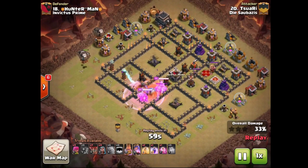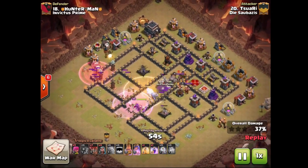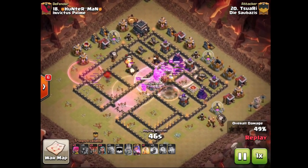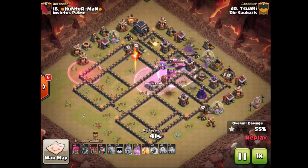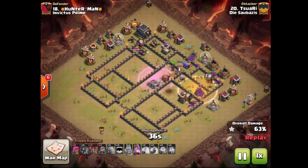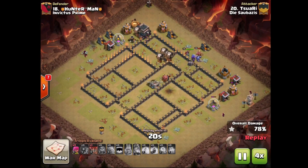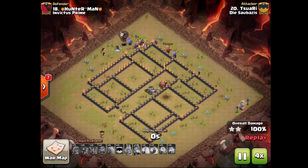Uses a couple balloons already, gets that first and second air defense down very quickly. Takes out those Teslas there. Even has a haste spell, so only one poison spell — decides to use a haste spell for his other small spell. He's gonna have some more loons for the bottom side here, deploys a few more just to be safe. Has plenty of balloons to get this base down. Very cool logo ball attack — even uses a heal spell on those last balloons, and pretty much could have swagged that heal spell. Nice job Tutsuari on base number 18, taking it down with a bunch of troops left. Overkill smashing this base.